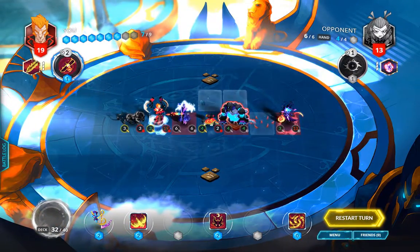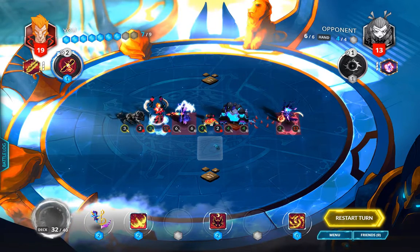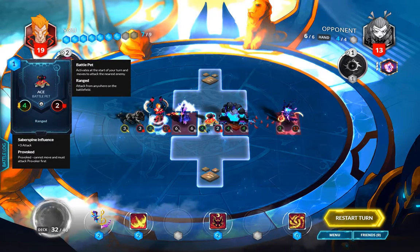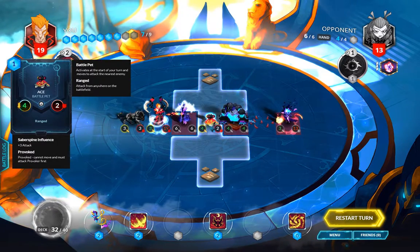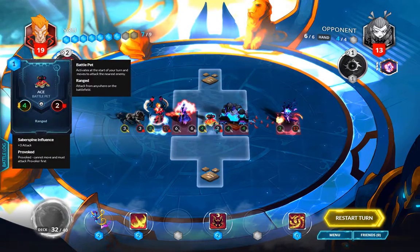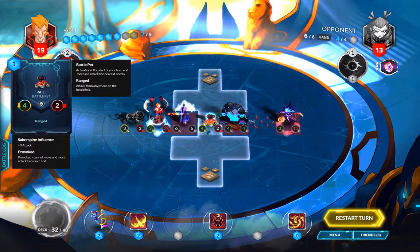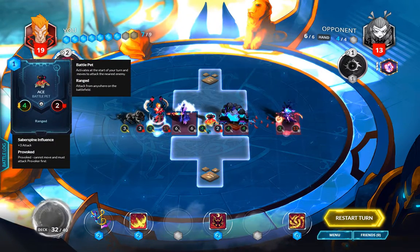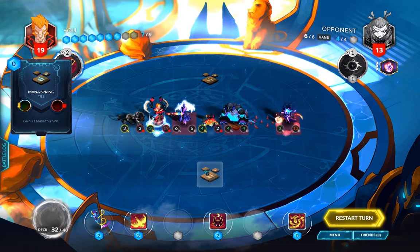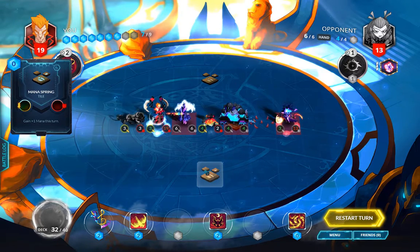So we have to clear the board. Ace will be activated twice and will move twice — plus one more movement from the blink — so he'll be a 5/2 after blinking, then a 6/2 after his first activation, and a 7/2 after his second activation, because the Onyx Jaguar grants plus one/plus one for each move.